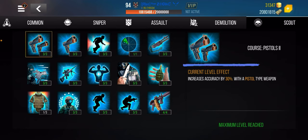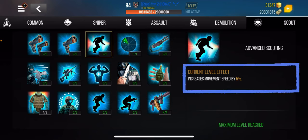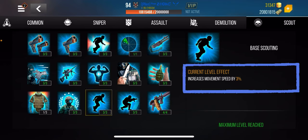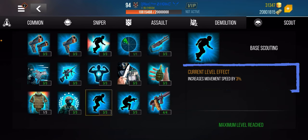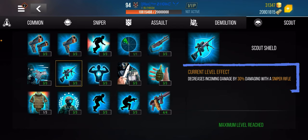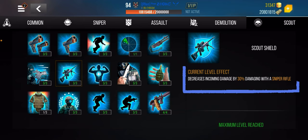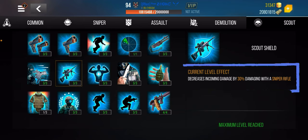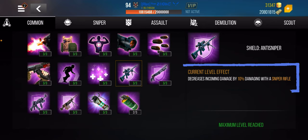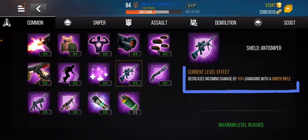Speed is life — it's very important that you get the additional movement speed skill as well. If you're a sniper user, you'll probably be sniped too, so I highly recommend the skill that decreases incoming damage by 30 percent when all three stages are unlocked. In combination with that, there's also one that reduces damage inflicted by a sniper rifle by 10 percent — very useful for sniper users.